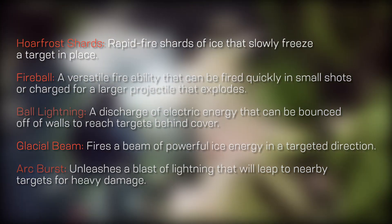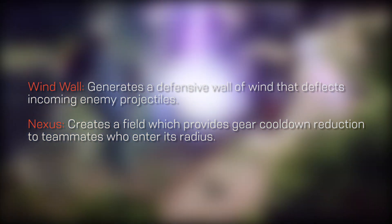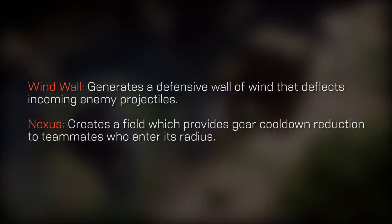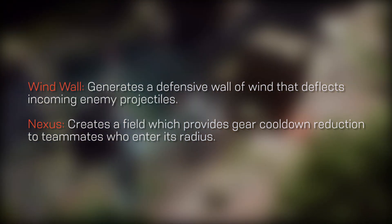And then finally, the last type of seal for the Storm is its Support Seals, which include Wind Wall, which generates a defensive wall of wind that deflects incoming enemy projectiles. And Nexus, which creates a field that provides gear cooldown reduction to teammates who enter its radius.